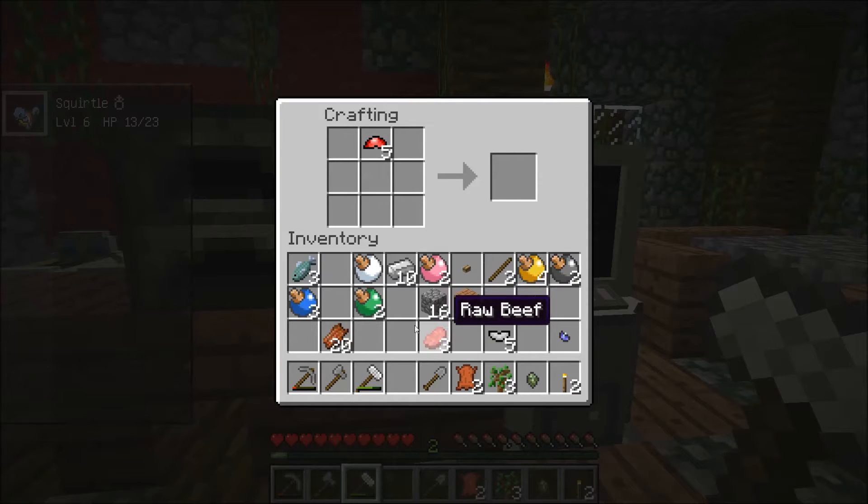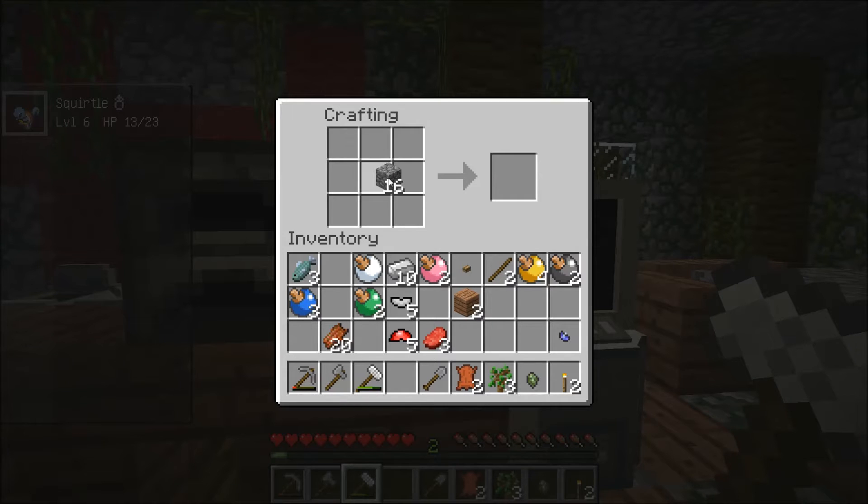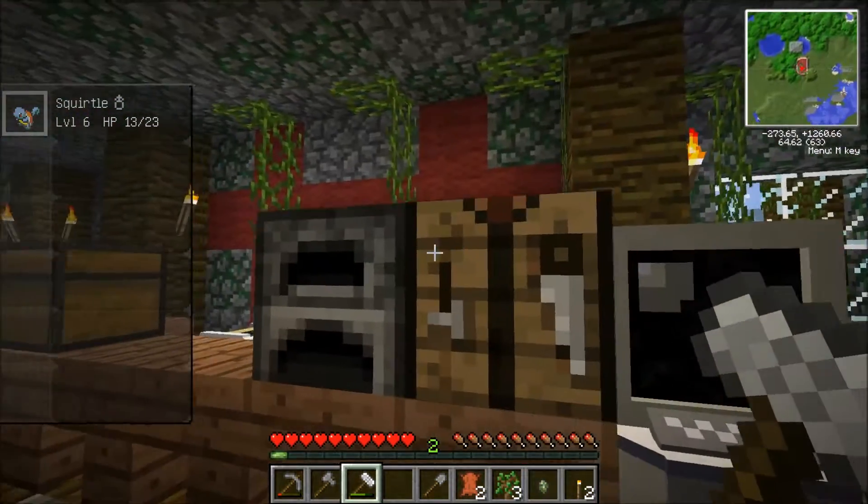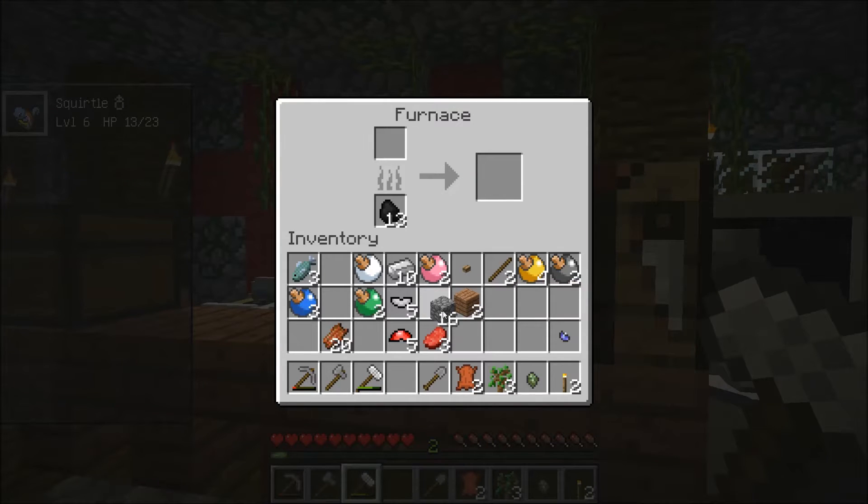Let's see what happens if I try to do this with the wooden button. It's an anvil, so it has to be a stone button. Apparently I missed the fact that to make cobblestone into stone you have to cook it. So let's do some of that.